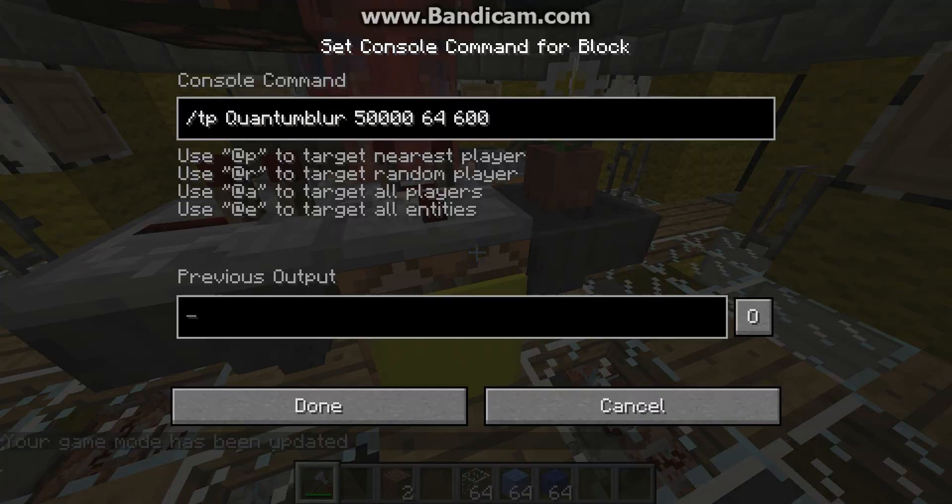First things first: it has coordinate travel. You can just type in a coordinate and it auto-implements the coordinates, and you can go wherever you want.